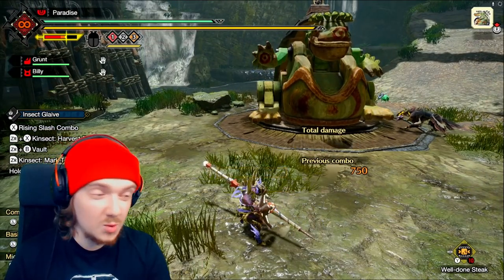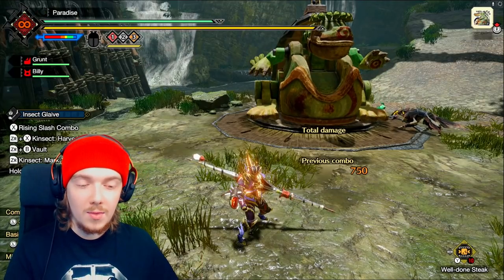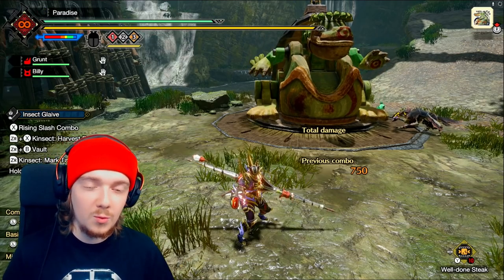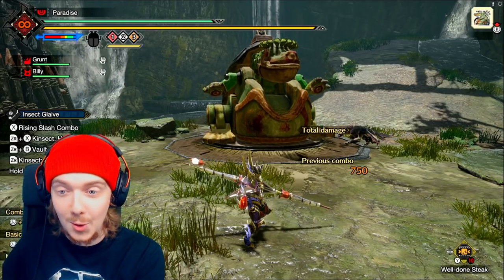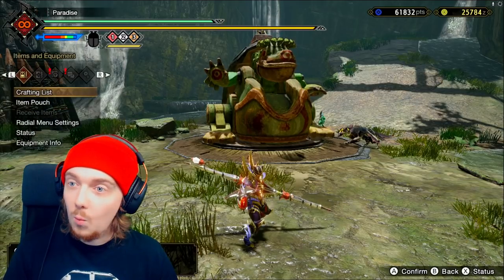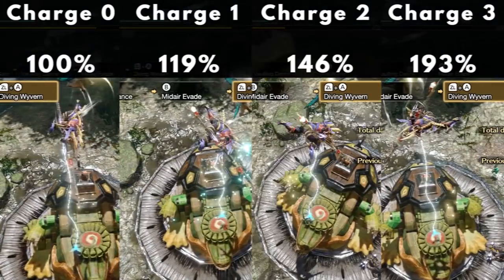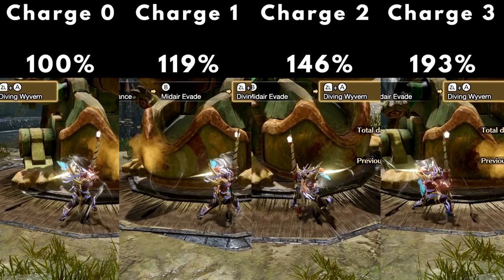We would have actually hit more on that level three charge but our sharpness just dinged down to yellow, as you can see. So essentially, the more aerial combos you do, the more of this hidden charge modifier you're getting to your attacks that applies to the dive and plunge. I won't do a live example of the dive and plunge with different charge levels because there are loads of different hitboxes on the training dummy and I might miss. So what I've done is I've pre-recorded getting the plunge with all three jellies, with green sharpness each time, with the same insect glaive, with a build that has no armor — so no affinity, no weakness exploit, no chance for the damage numbers to be inconsistent.